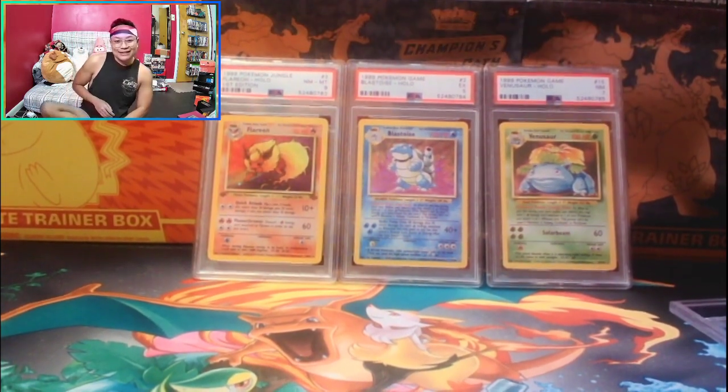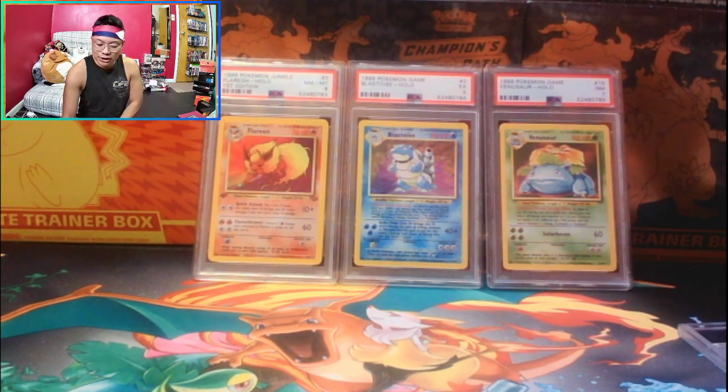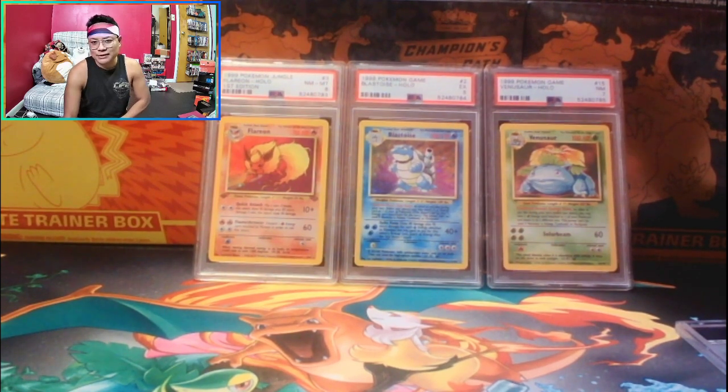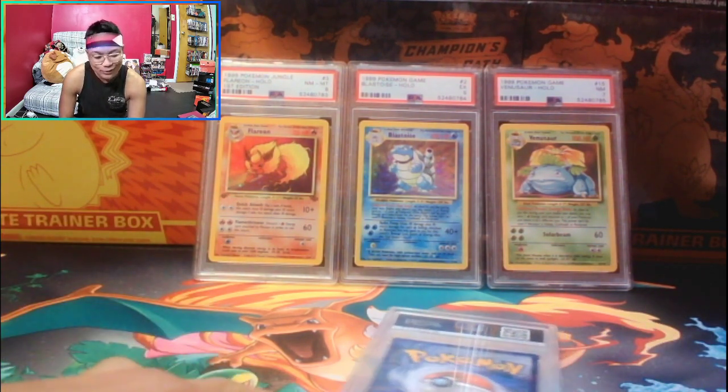Here is the big event right here — the rainbow Charizard from Champion's Path. At the time I pulled this, it was during the Logan Paul hype and the raw card was going for $500 to $700. Now the price has dropped to around $350, which is still a lot. We're hoping for a 10 — this was pack fresh, centering was good, I don't see any whitening. Let's get that 10, I'm nervous!